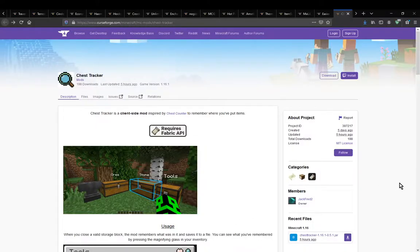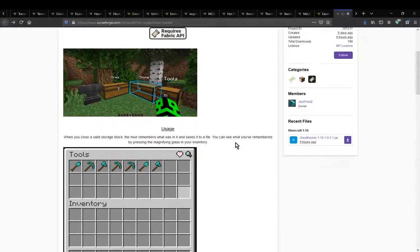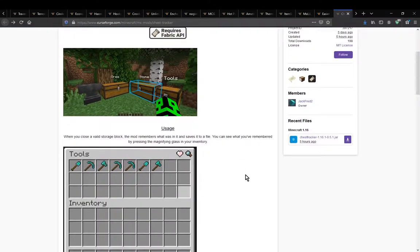Hello everyone, welcome to another mod overview, this time on Chest Tracker — a Fabric mod that's pretty much inspired by Chest Counter, and allows you to find out where something is with prior chests you happen to open, visit, or put stuff in.